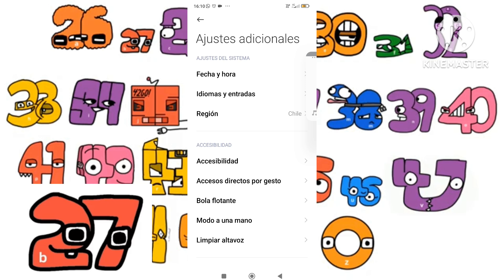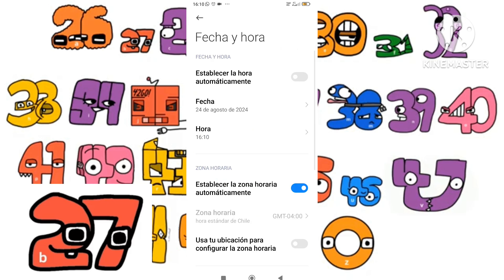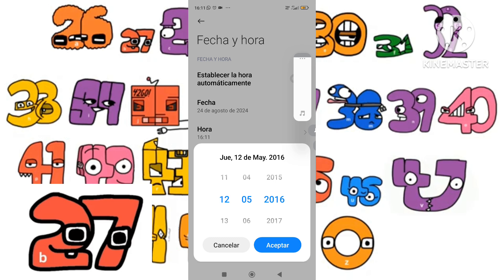Fourth, we have to go to Data Last Hour. Fifth, we have to un-active this page. Sixth, we have to change the date. For example, I'm gonna change to May 12, 2016.